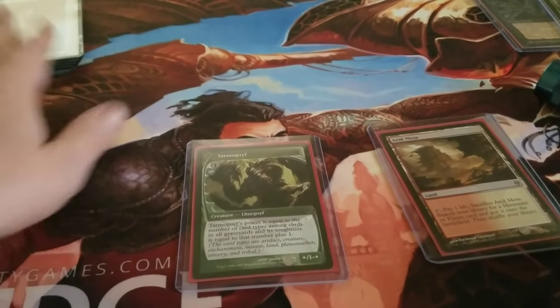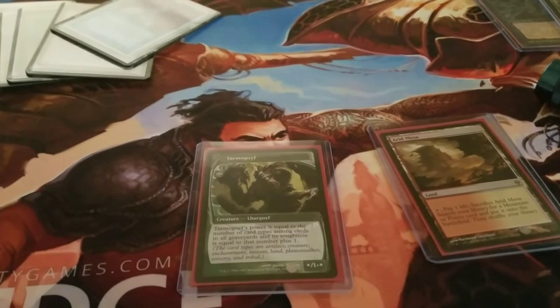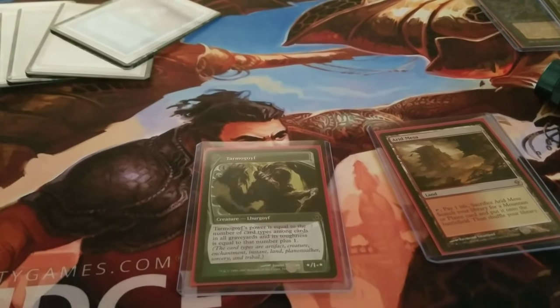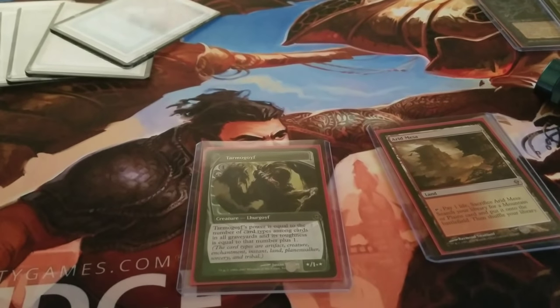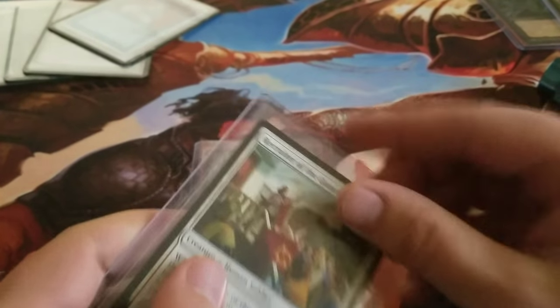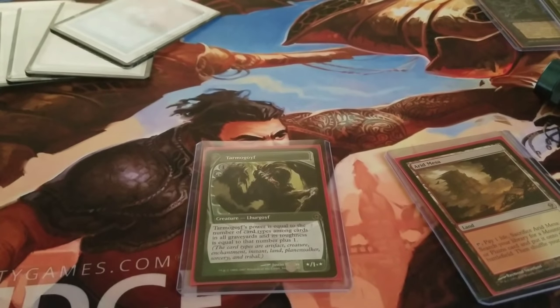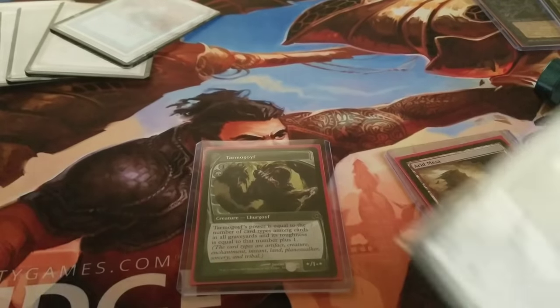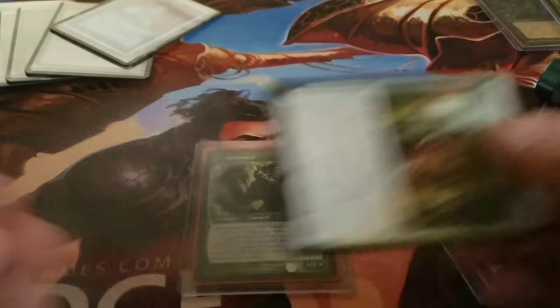I'm also going to grab a card that people probably wouldn't fake. Let's see — Recruiter of the Guard from Conspiracy. It's a good card, but I don't think it's one that people will fake, so I can run a light test on it as well for comparison.